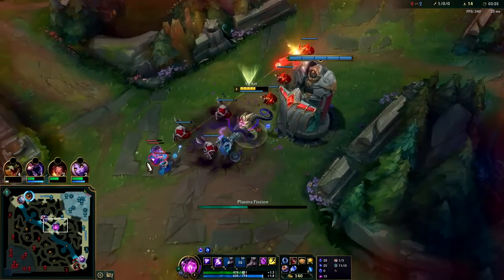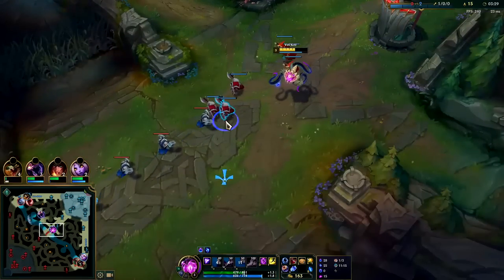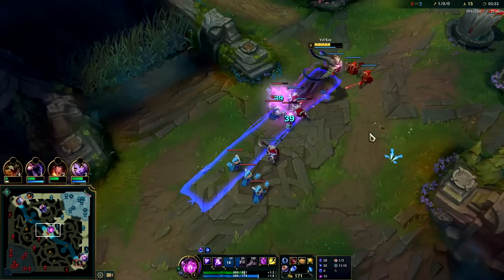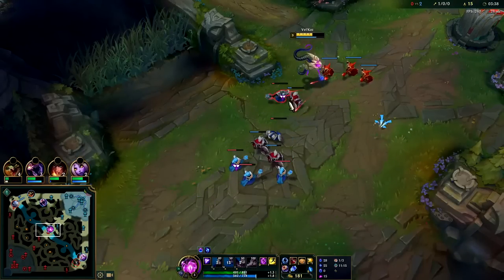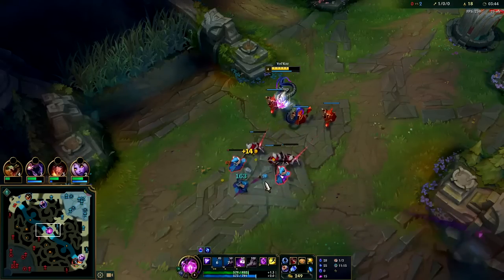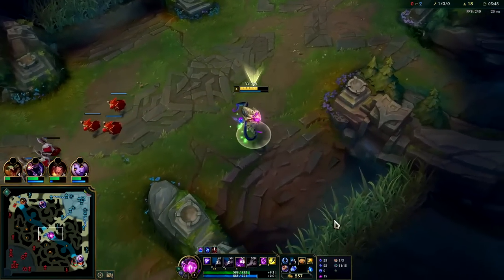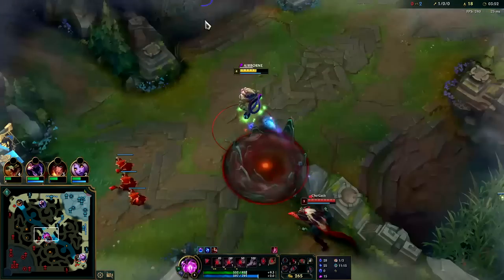We just missed like all of those and took so much damage for it — that was not good. Cho'Gath's roaming bot, that actually makes a lot of sense. Got the wave pushed. We'll go for the Q max first again — W max is solid but I just prefer Q max. It feels smoother, more kill potential on your six with the better slow.